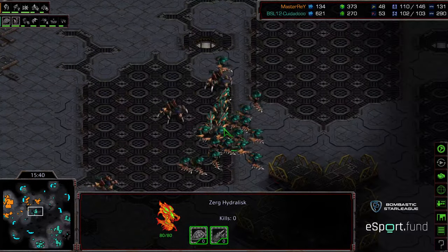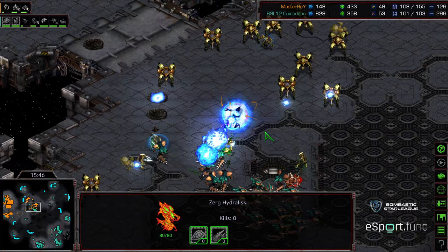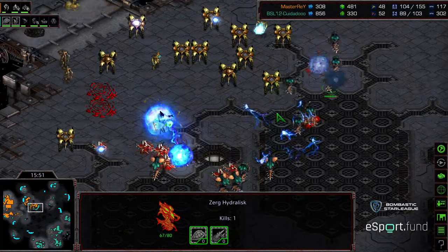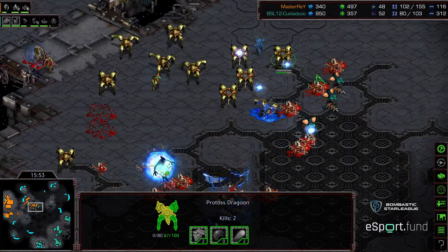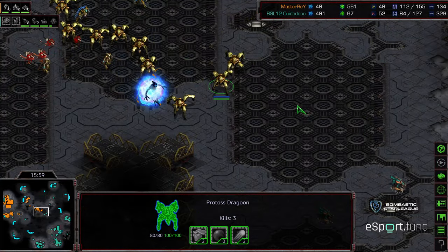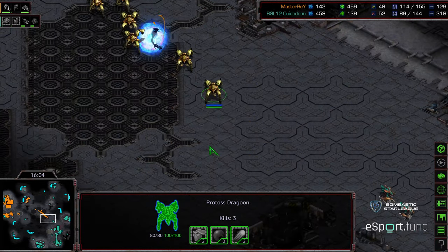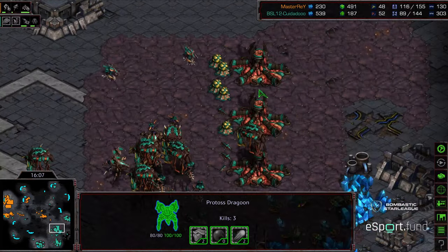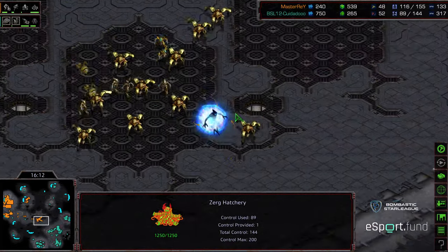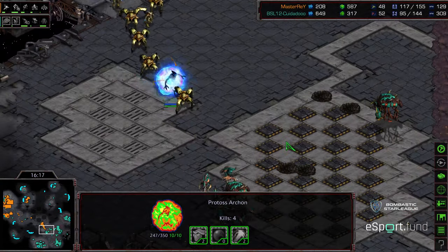Zeddy is way behind on upgrades, and that might be a big factor in the mid game — he's just now getting level one missile attacks and level one carapace. Lurkers pressing ahead; the dragoons with the observer are easily able to wipe out those lurkers. Hydralisks doing a decent job dodging storm, getting on top of these dragoons. But Master Ray, with his weapons upgrade, is easily able to wipe out the standing zerg army between the psi storm, the zealots, the dragoons, and the observer. Master Ray has a strong degree of map control. The question is how much territory can he deny Zeddy.